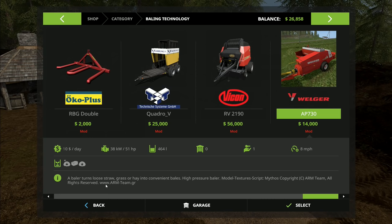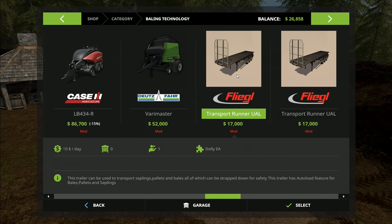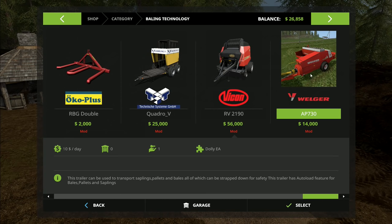The ARM team that made the Welger baler - if you go to www.arm-team.gr they've got that small baler, they've got an extreme baling pack which is actually Hesston bales. The new UAL trailer - Universal Auto Load trailer - will also load those big bales. It loads the standard big bales in the game which are quadrant size, and then you've got Hesston size bales which are nearly double the size. The baler for that is from the ARM team - you've got to get on their website, it's not on mod hub.